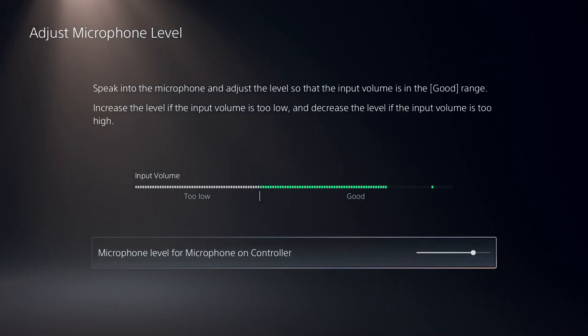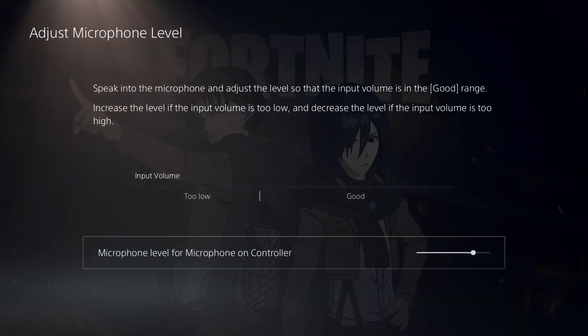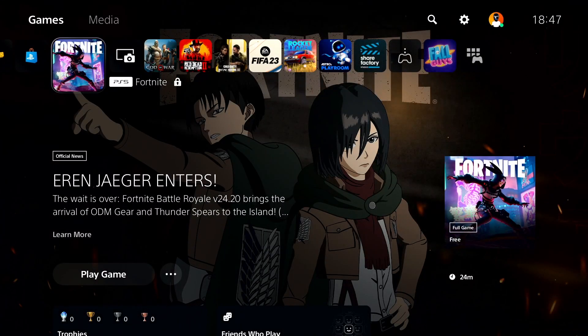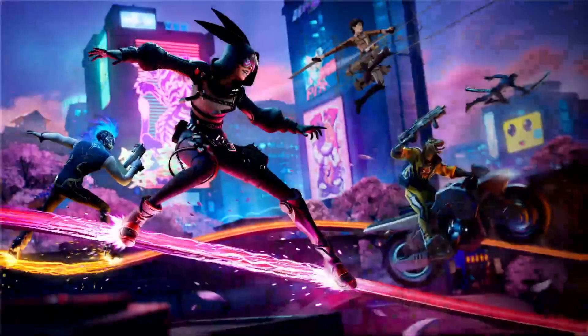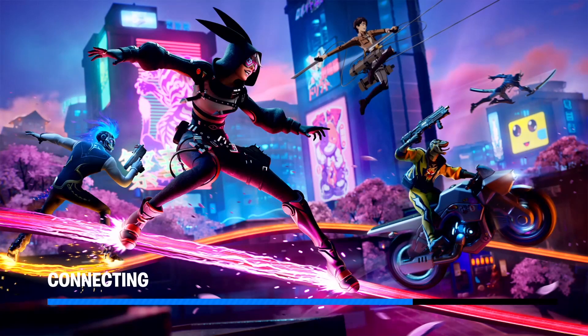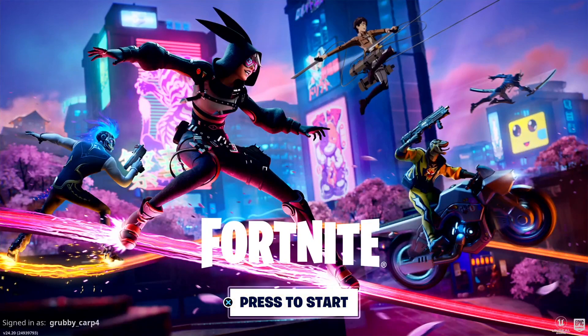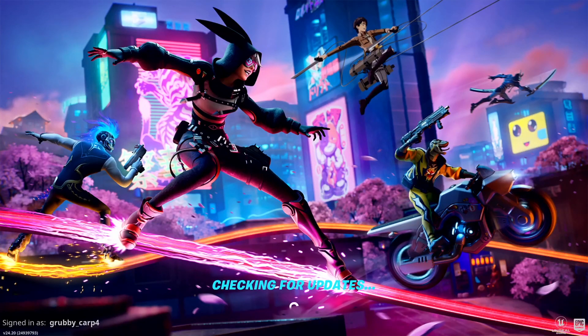You can also increase your microphone volume and test your microphone right from your console settings. Go ahead and select 'Adjust Mic Level' to fine-tune it. Check your console settings and your input device — that's the second solution. Thanks for watching. I hope this helped you fix Fortnite voice chat or mic not working on PS5, PS4, or Xbox. Please drop a like and subscribe to my YouTube channel!